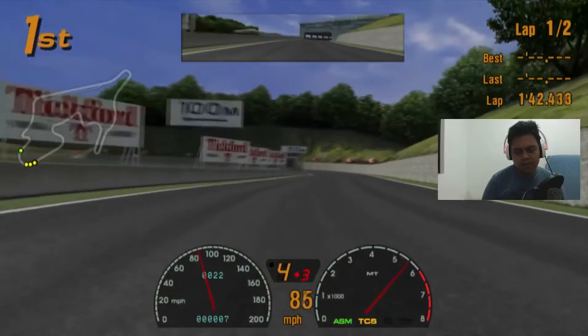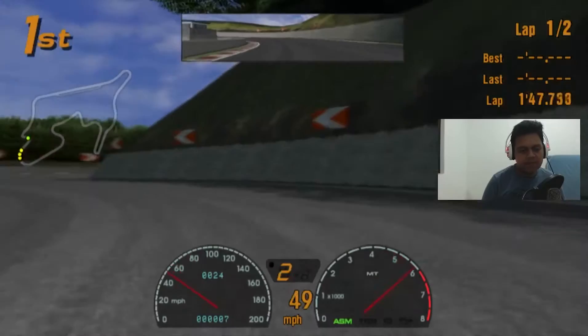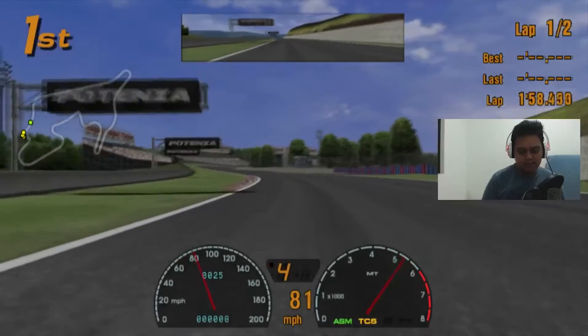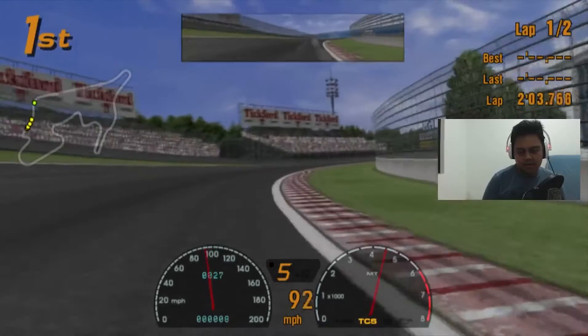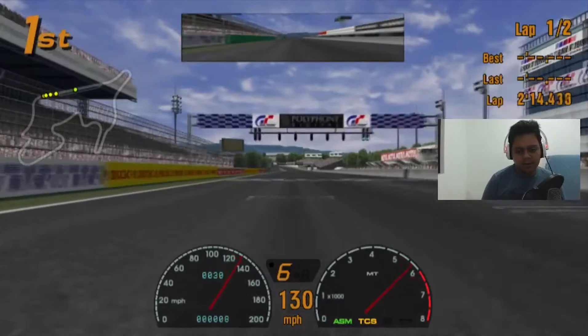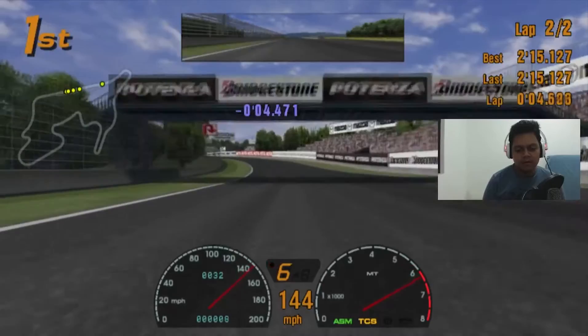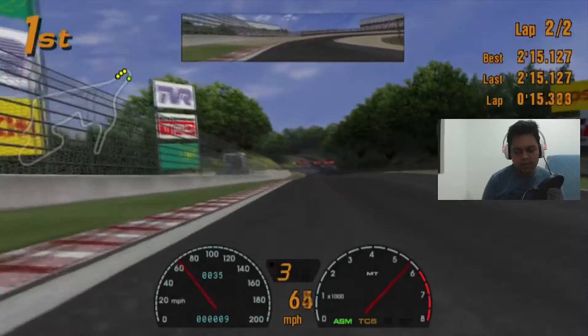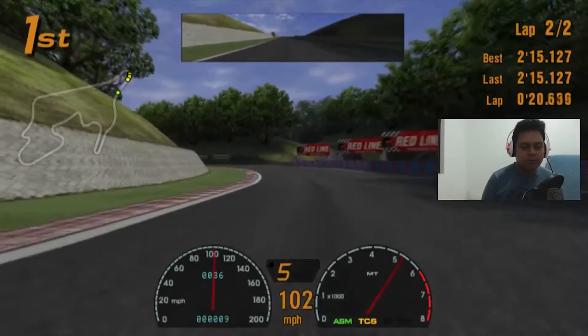We need to maintain our speed. The final chicane — we will pass the start/finish line straight and go on the final lap. It's already reached beyond the maximum power. If you want to reach more top speed, I recommend changing your drivetrain settings to gain more speed.